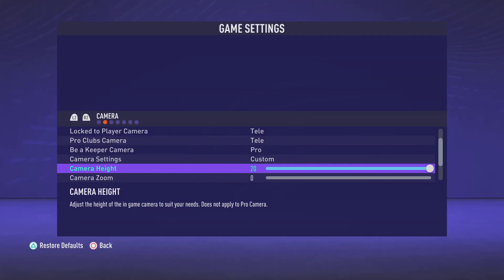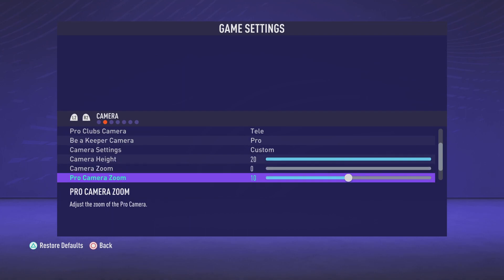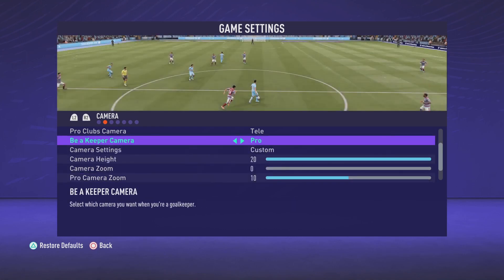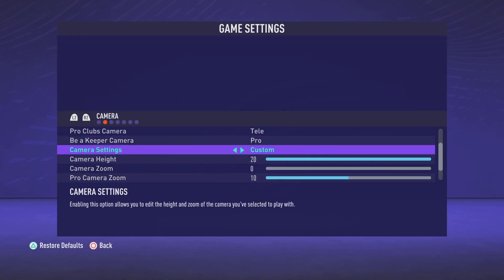Maybe there's one or two camera differences, but most of the cameras I covered are pretty much the same. My camera: tele, 20 height, zero zoom. If you are a goalkeeper, I usually play pro if I'm playing goalkeeper, but I know some goalkeepers play tele, and some even play co-op — and those sometimes are the best goalkeepers in the world.